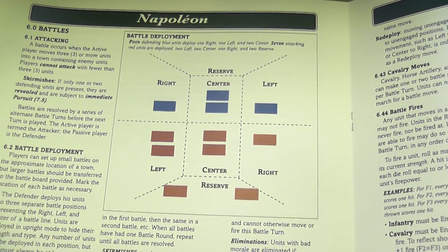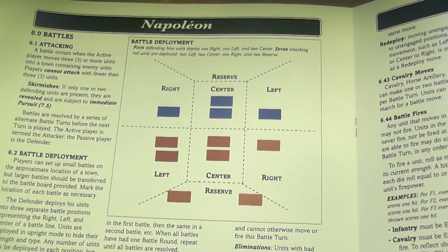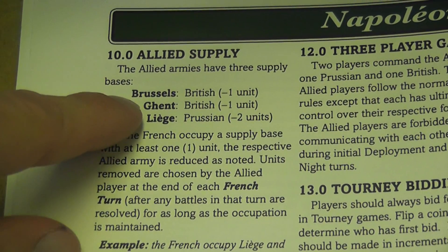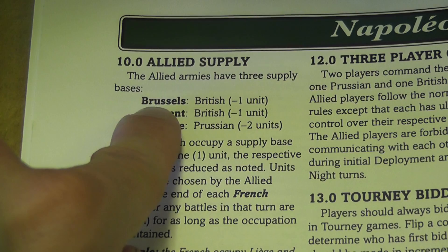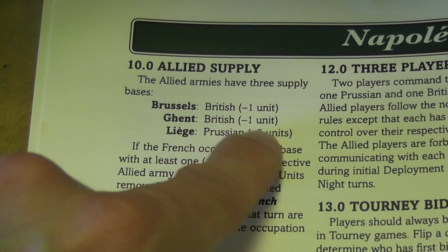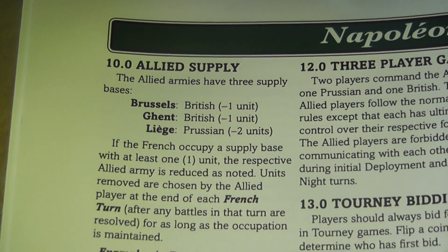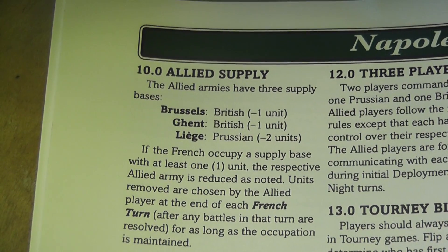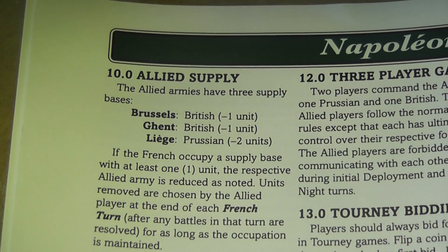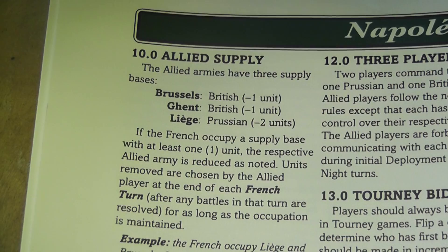After the combat phase, you have the reinforcements phase, during which the active player can bring in reinforcements from adjacent cities on the map — subject to road limits. This offers more flexibility than other Columbia block games, where the reinforcement schedule is more strictly organized before the battle starts. After that comes the ally supply phase, during the French turn only, where you check whether the French player occupies any allied supply base cities. If so, the allies will lose units. The game continues turn after turn — movement, combat, ally supply — until the end of the turn track or until one player achieves immediate victory.